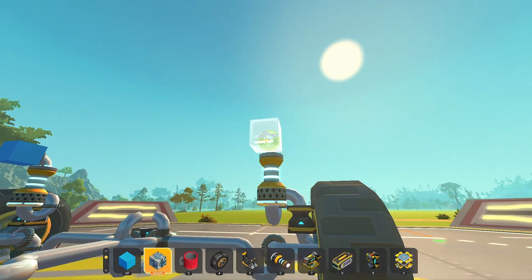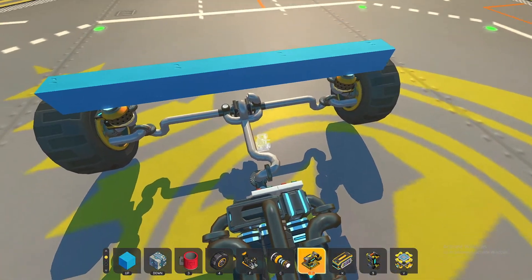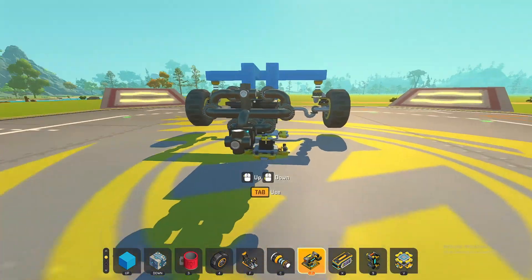Now we just weld these two together, and then weld that to the engine itself. That's the front wheels all done and dusted. Now we have the rear wheels to take care of, which don't have steering, which means they are a lot simpler.